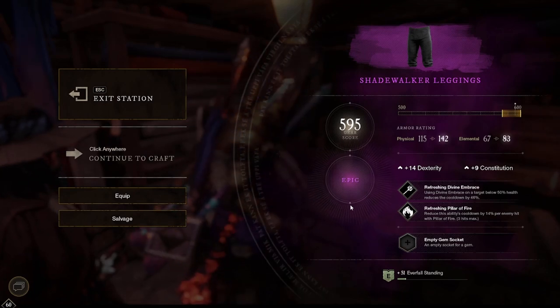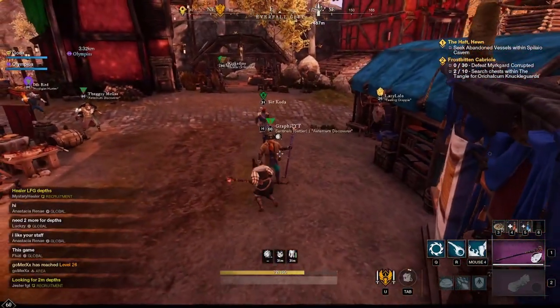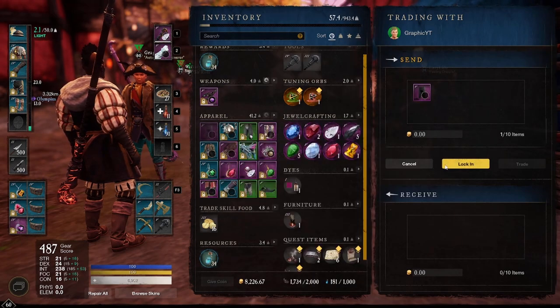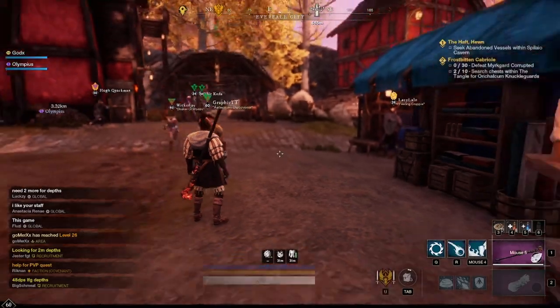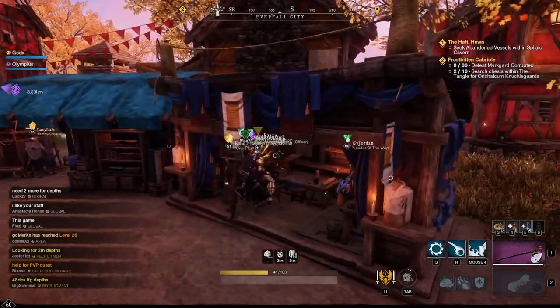So we're going to do a few more. I think we do two more pants and one gloves. 595 is the next one. Refreshing Divine Embrace yet again — unfortunately a bad second perk. But 595 gear score is a very, very solid gear score for pants. Let's take a look as he trades them over to me. It's actually going to be 14 Dexterity and 9 Constitution. A very solid 595 gear score. I think I could easily sell one of these pants — whichever one I don't want to keep.